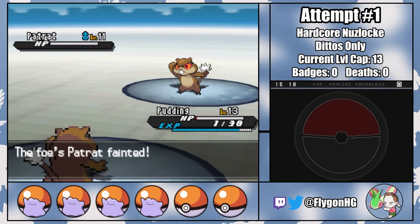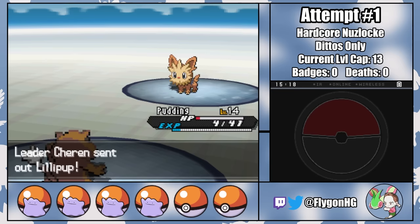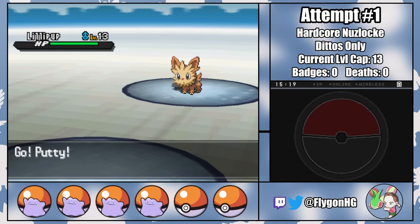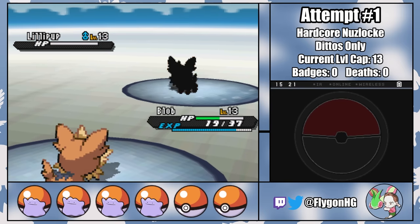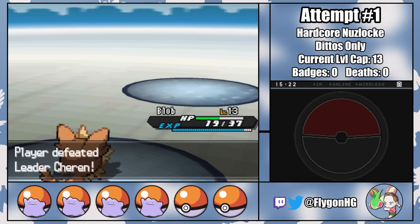It's only with an Oran Berry that Pudding manages to survive with a single hit point to take out Charon's Patrat. Playing around crits in this playthrough is going to be pretty tough. But thanks to Pudding's fantastic performance, we've got three fully healthy Dittos to face off against Charon's Lillipup. A few turns later, Blob lands the finishing hit, winning us the first Gym Badge without any casualties.